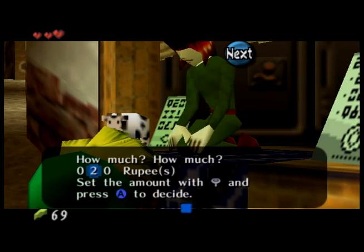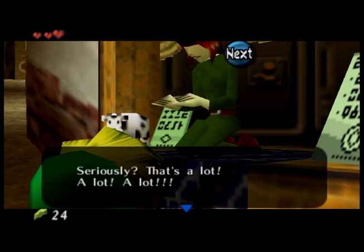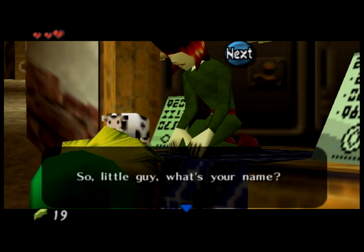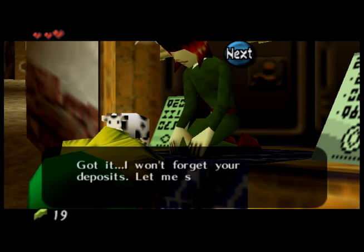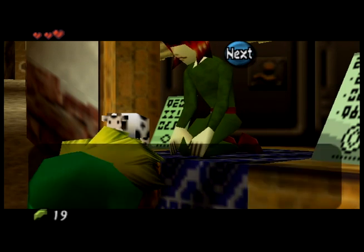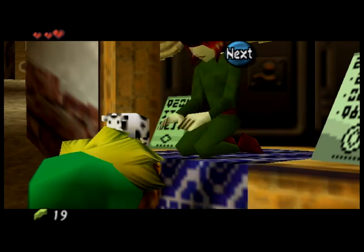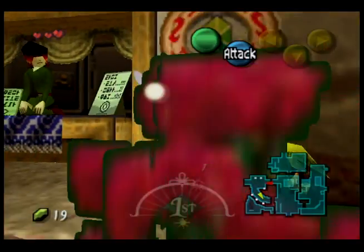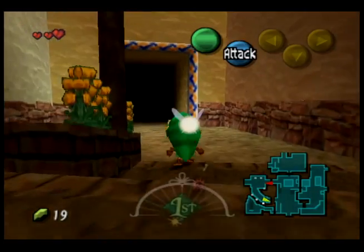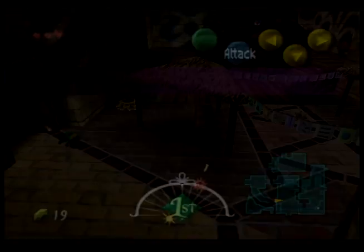This guy's the bank. I deposit rupees to him. There are two things I can get from him depending on how much I deposit. We're not going to worry about the second one because that's literally not until the end of the game. But what I can get during this first cycle is the adult's wallet that lets me hold 200 rupees. There's no reason you shouldn't be able to get that in this first part of the game, and if you do, it's remarkably useful.